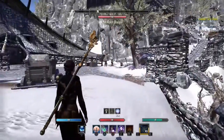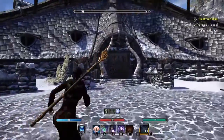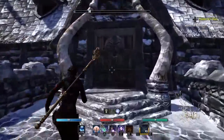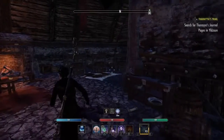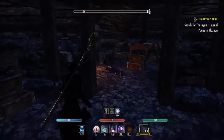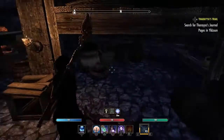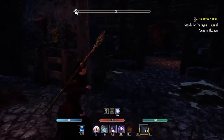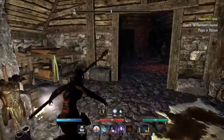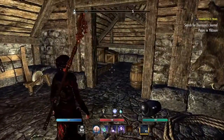All right guys, here we are. It'll actually be located right here in the lawn house. When you go onto the right side everything is okay, there's nothing out of the ordinary, but if you go to the left side that's where the problems occur, and as you can see it starts right here in this room.